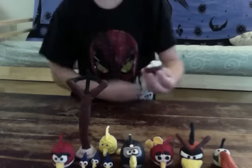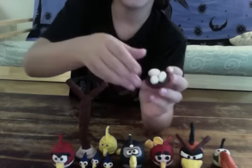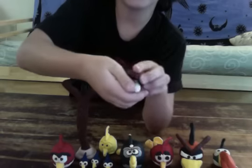Now here is the nest for the birds with the eggs. You can also take the eggs out — there are three little eggs. And that's the last of the bird side.